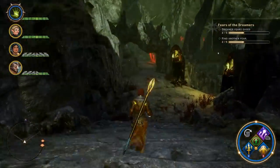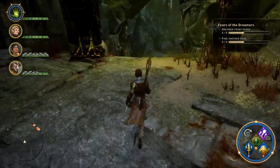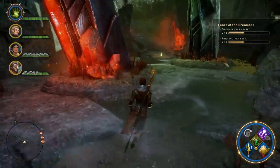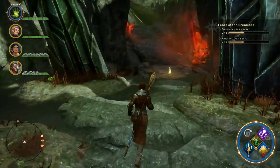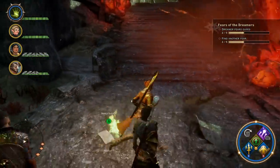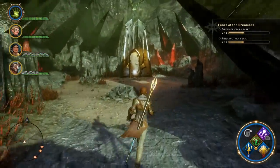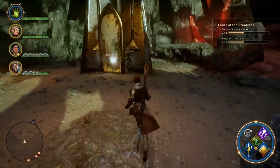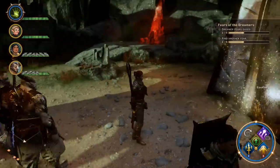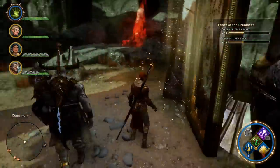Head back down the stairs and now you're at a fork — you can go down or you can go across. You want to go across. It's a dead end but there is another mirror up here. Right before you get to these stairs you're going to see a burnt body sitting here — if you examine it, it's going to spawn a rage demon, just FYI. Head up the stairs and walk towards the mirror. You'll see a bunch of other burned bodies on the floor. Examine one of them and it will spawn a bunch of demons. Kill them and then the mirror will become active. Interact with the mirror and it will give you plus one Cunning.